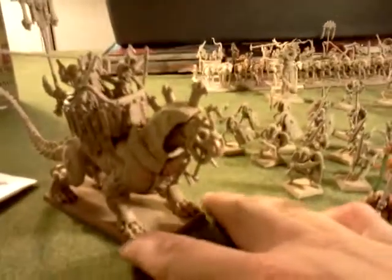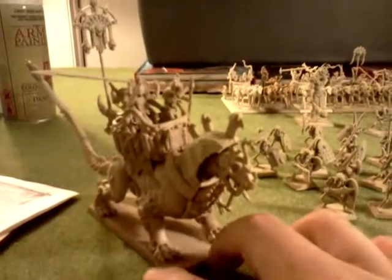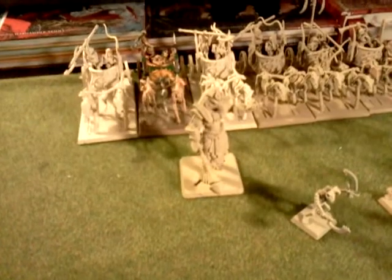There's the sphinx — I need to get a better angle and turn the light on it, maybe that'll help, but whatever. Really cool dudes in the back with spears. There's three more cavalry. There's the Settra or avatar, whatever — got him primed now, he's pretty cool.